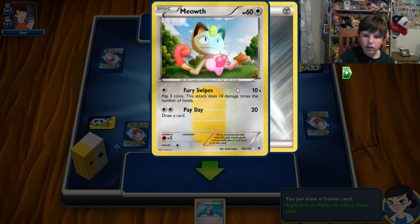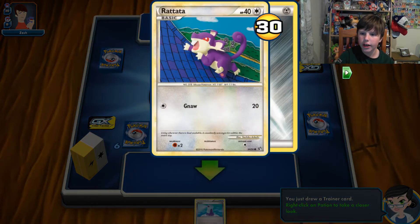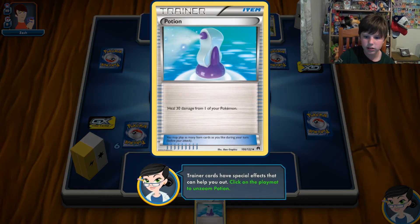You can put up to five Pokemon on your bench, but they have to be basic Pokemon. You can only attack with the active Pokemon — in his case it's Rattata. I drew a trainer card. There are three different types of trainer cards: supporter, stadium, and item. Item cards you can play as many as you like, whereas supporters have a drawback — you can only play one per turn but they're more powerful. Stadium cards also play one per turn but stay in play until your opponent replaces it with their own stadium.